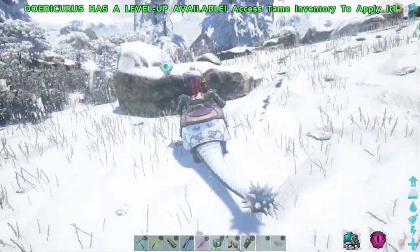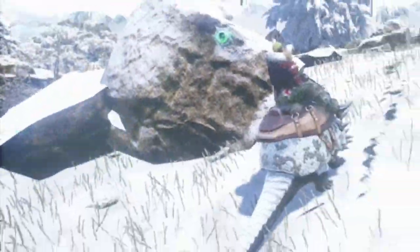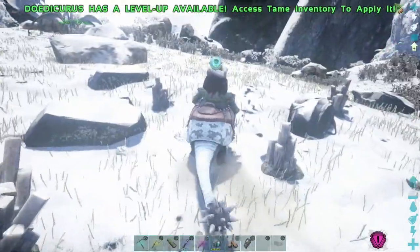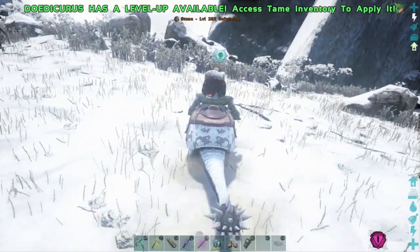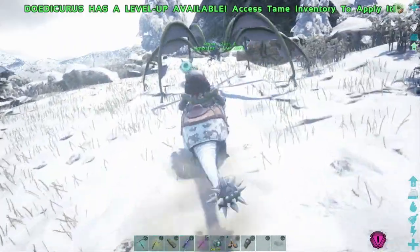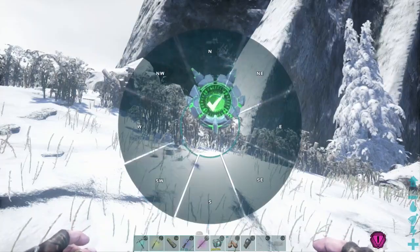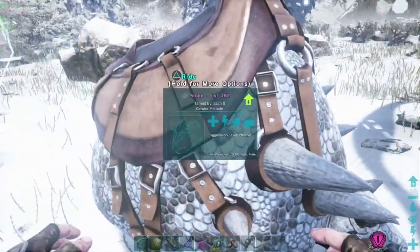The doedicurus can also provide stone from obsidian, metal nodes, and crystal. I'm actually at the top of the mountain gathering all these materials in the new arctic biome in the Genesis DLC. That's where you guys can find crystal, obsidian, metal, stone — there's even some oil rocks up here. All of those are going to give you guys plenty of stone, with the added benefit of teleporting back when you're overweighted.